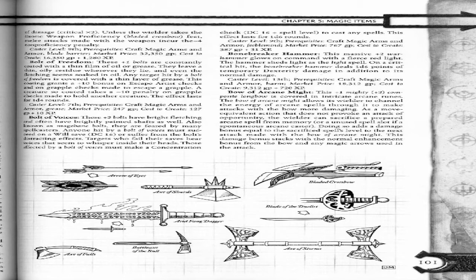Bow of Arcane Might. This plus 1 mighty plus 2 composite longbow is covered in intricate arcane runes. The bow of arcane might allows its wielder to channel the energy of arcane spells through it to make attacks more damaging. As a move-equivalent action that does not provoke an attack of opportunity, the wielder can sacrifice a prepared arcane spell from memory — or a spell slot if a spontaneous arcane caster — to add a damage bonus equal to the sacrificed spell's level to the next attack made with the bow.